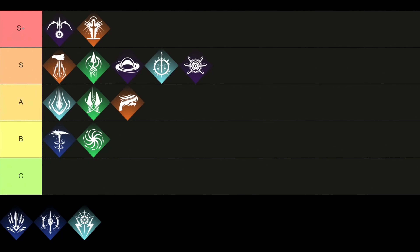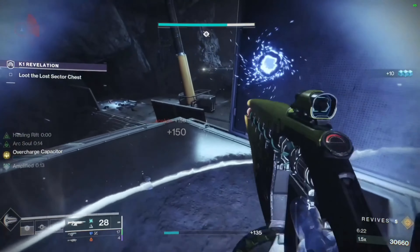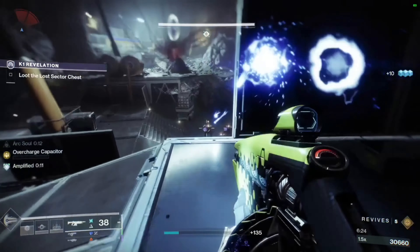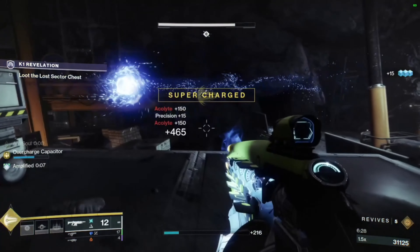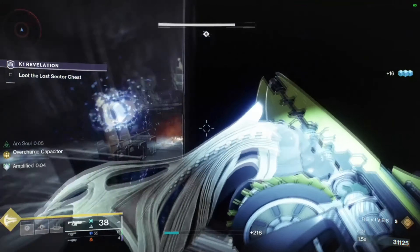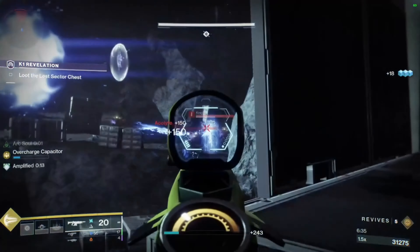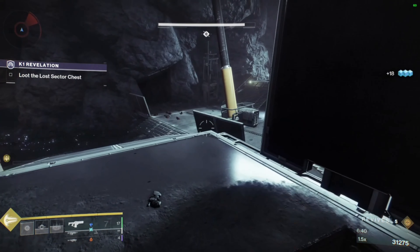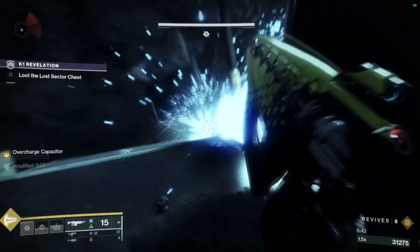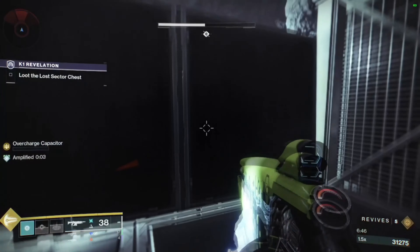Going over to the next subclass, which is the Broodweaver, and it gets to be placed right in the B tier. This subclass uses the power of the Strand to manipulate Threadlings, which are spider-like entities that you can summon and control. Your best ability is the Needlestorm, which launches strand-based missiles at enemies, detonating them and spawning Thread Needles that will attack your enemies. Overall, the Broodweaver class is your typical summoner player that focuses most of its damage and abilities on spawning minions to protect you and fight by your side.